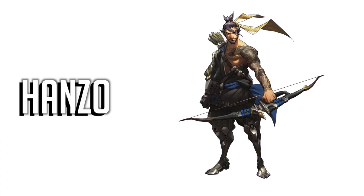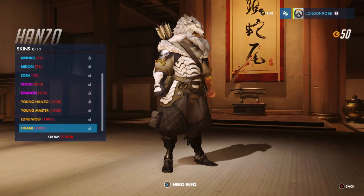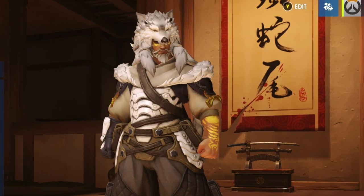Nothing says don't mess with this guy like a great big wolf on someone's head. Hanzo's Lone Wolf and Okami outfits are hard to choose between, but I particularly love Okami due to the white wolf. It's a bit Princess Mononoke. I also love the bright body paint on his arm and face that makes him stand out even more. Really brings out his eyes.